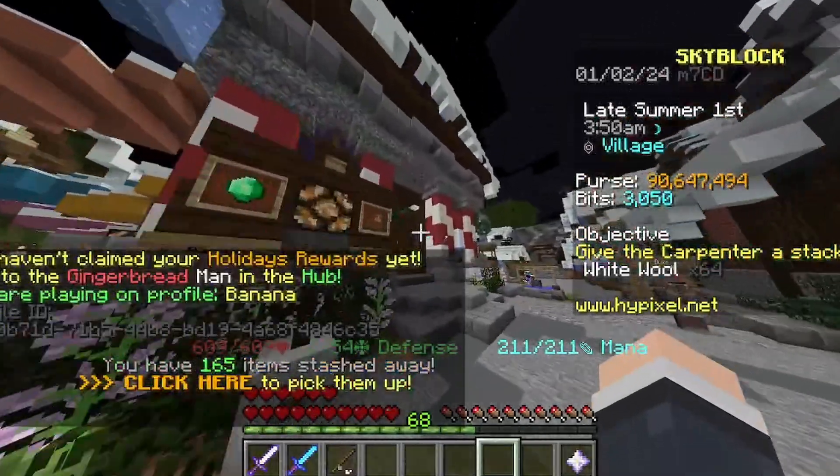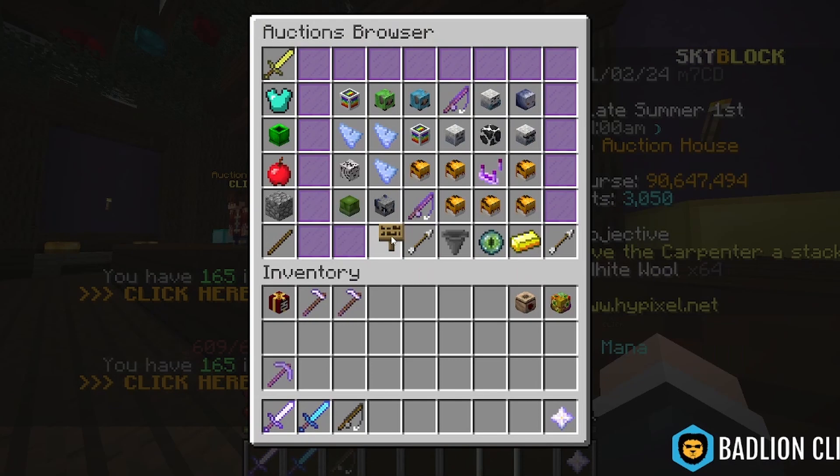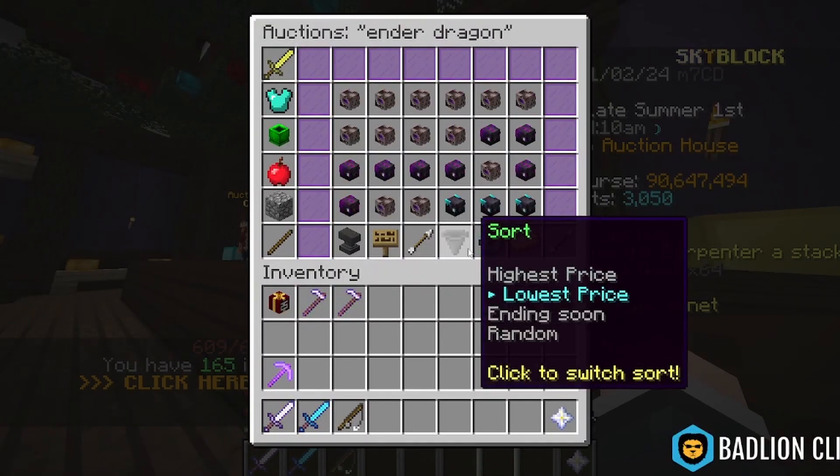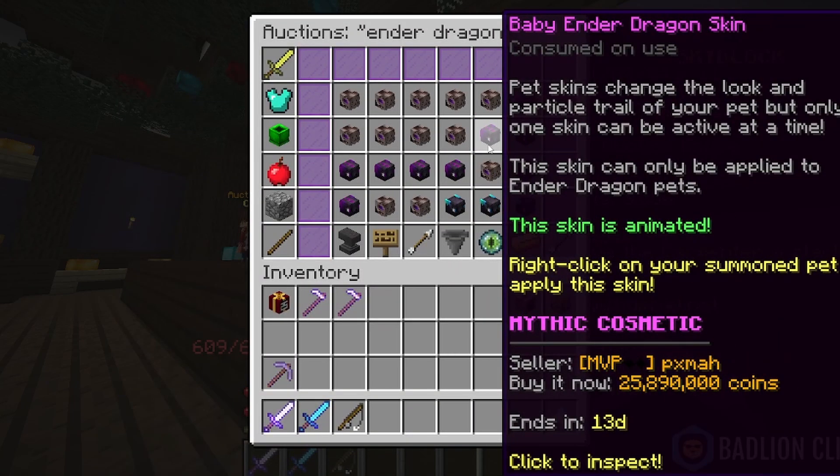If you go into the Auction House and click on the Auction Agent, click Browse, and filter for the Ender Dragon sorted by lowest price — as you can see we're already up at 54 million.